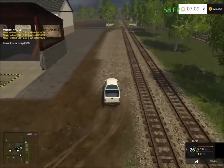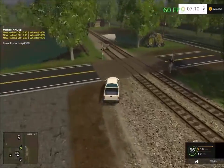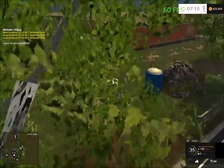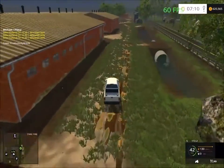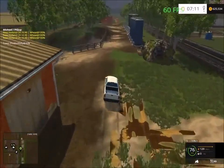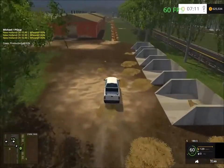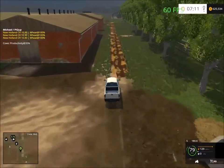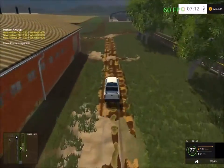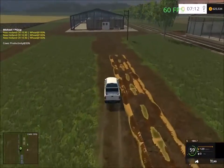You have to cross the train line to get to the road. On the opposite side here we have the cow and pig facility. The cows and pigs are down here along with the feeding machines. It's a big facility — very nice.